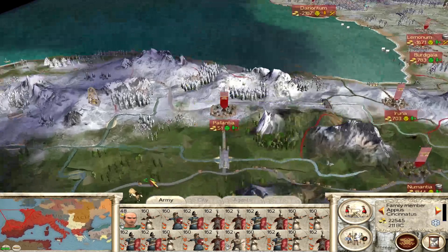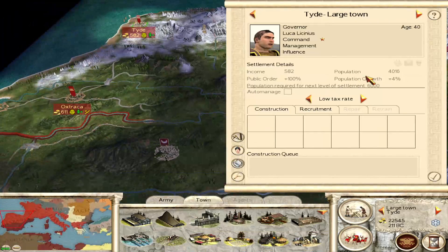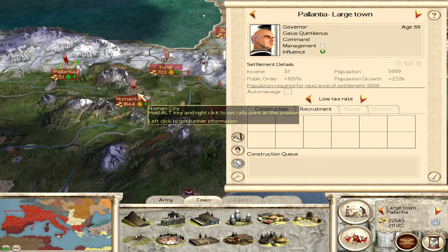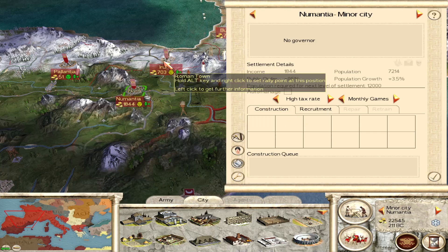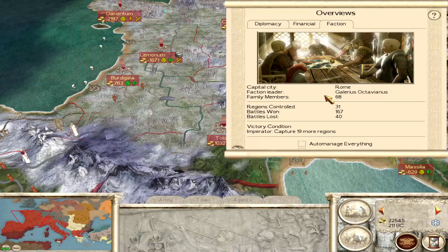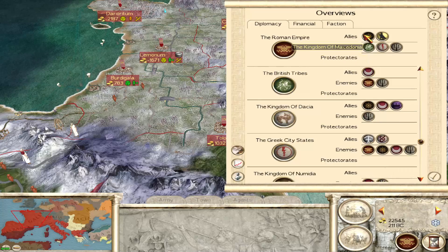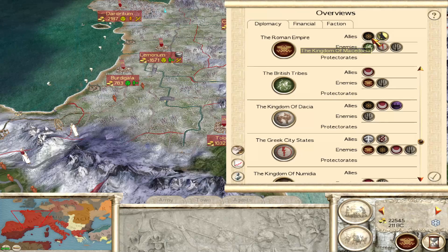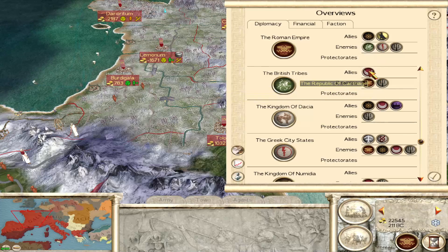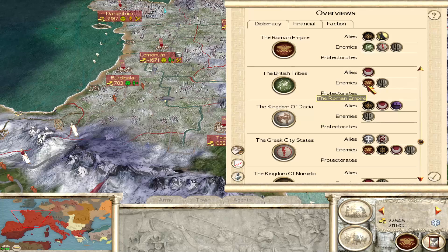There's a horse — available trade resource. Galantia, you're still not very happy with us but you're getting ready to upgrade. Now, what's the diplomatic scene looking like? We're allied to the Egyptians and the Macedonians. The Britons are allied to Carthage — interesting. Because of my Carthaginian campaign, I'm at war with all of them.